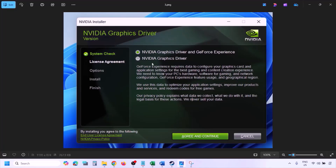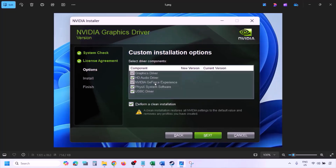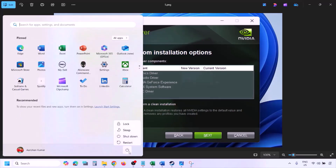Once you run the EXE file, click Agree and Continue. Select the Custom option — by default Express is selected — then click Next. Put a check on Perform a Clean Installation, click Next, and let the installation complete. Once the installation is complete, restart your computer and after the system restart, launch the game.